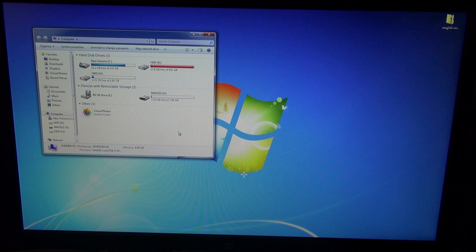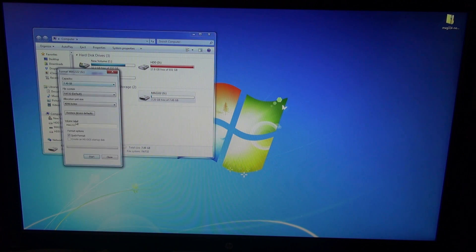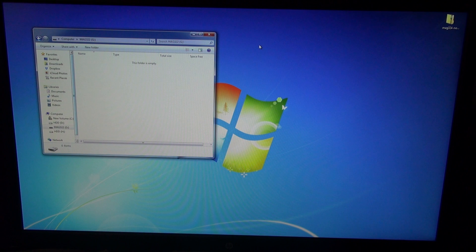In this video, what we're gonna do is go to Upgrade. I already have a USB here, so what you should do is format it and name it whatever you want — I just named it MAG 322. Make sure it's clean and formatted as FAT32. Click yes, complete, close, and open it up.